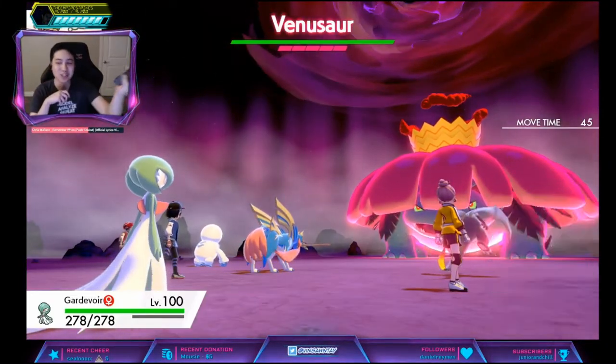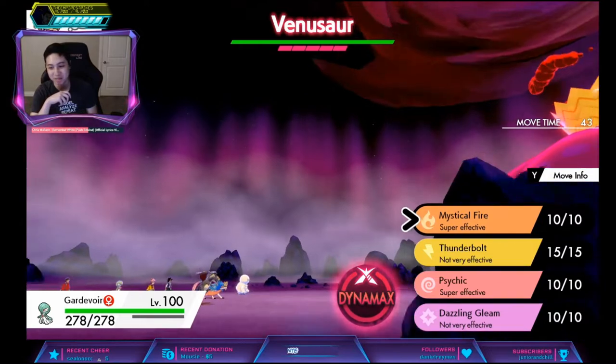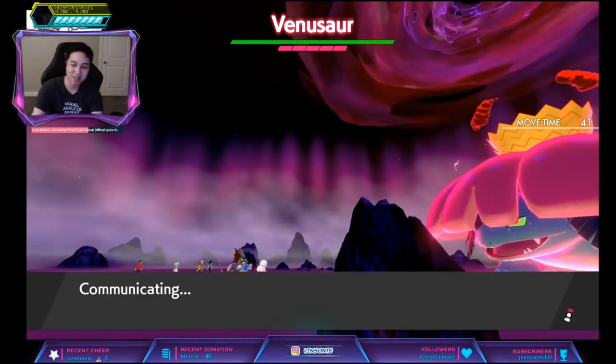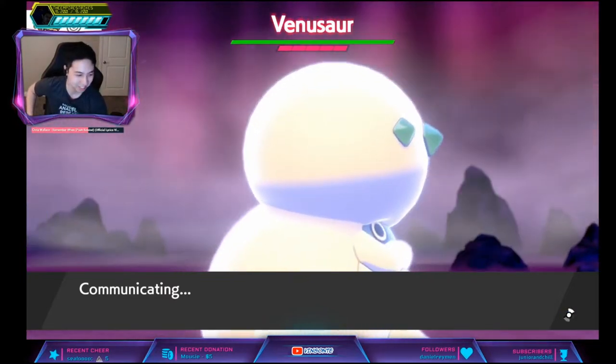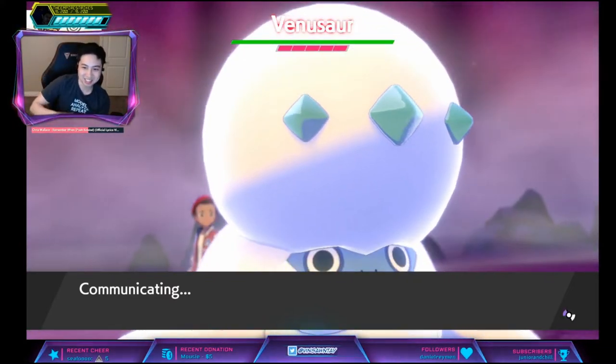Of course, you can totally just get a regular HA Bulbasaur and then give it the Max Soup, and then you don't have to worry about any of this.